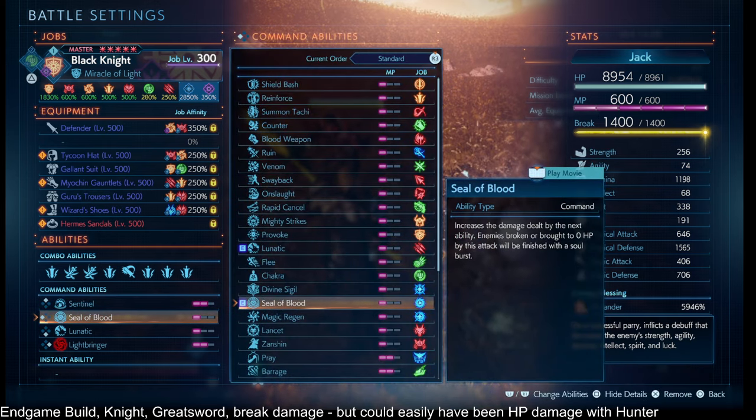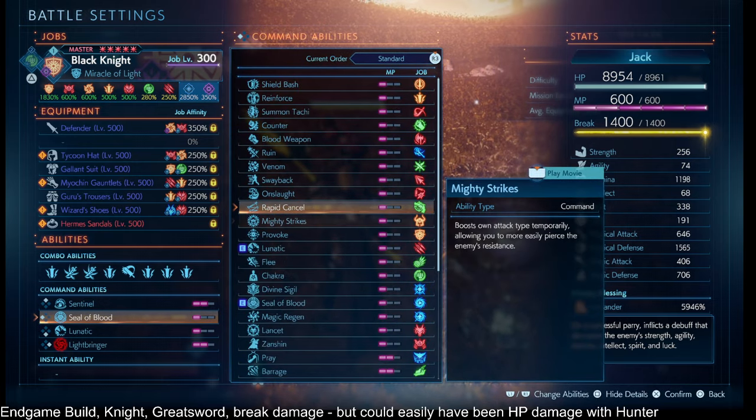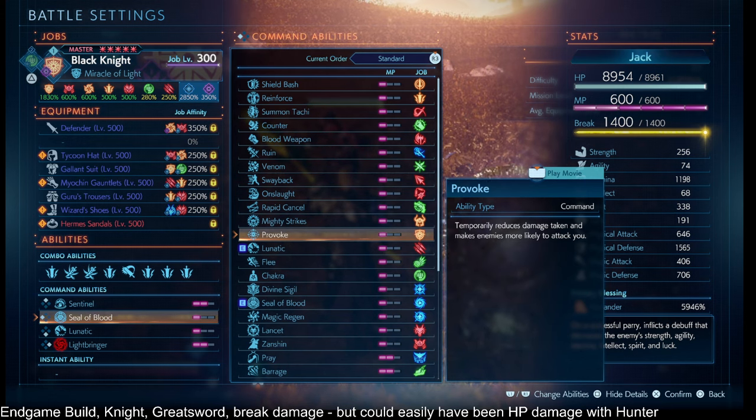The Seal of Blood is here not primarily for the damage or break damage boost it offers — though it absolutely does offer that — it's here for the convenience. When we're fighting waves of enemies, before we spin we do a Seal of Blood and then start spinning to take out the next waves, whether that's three enemies or ten. Because we're breaking them first, they're going to get broken, they're going to soulburst, and then we keep going. You can swap this out with other things like Provoke, whose damage taken is in a separate bucket from all the other damage takens mentioned.